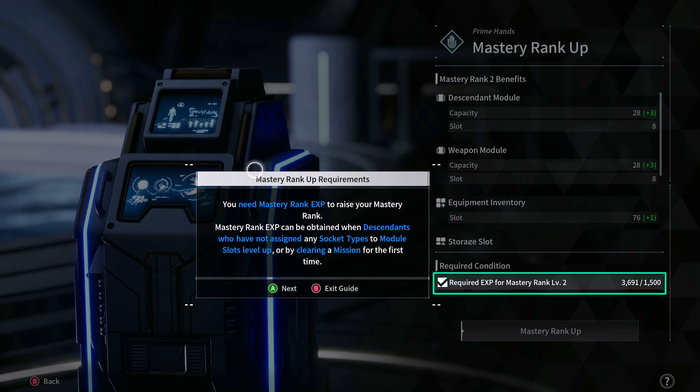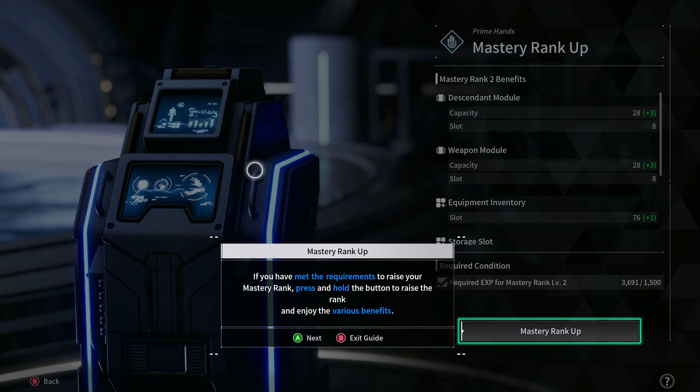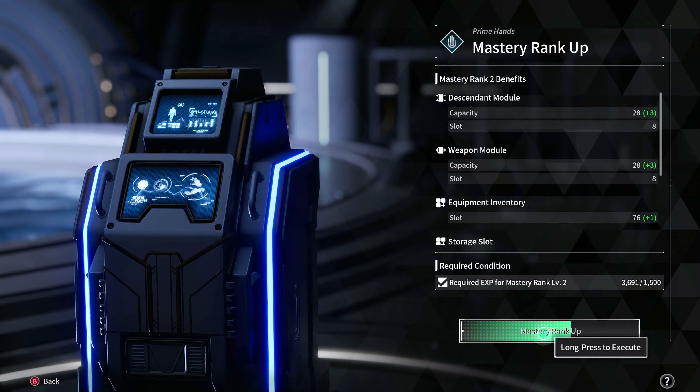You need mastery rank experience to raise your mastery rank. Mastery rank XP can be obtained when descendants who have not assigned any socket types to a module slot level up, or by clearing a mission for the first time. If you have met the requirements to raise your mastery rank, press and hold the button to raise the rank and enjoy the various benefits. Press and hold.